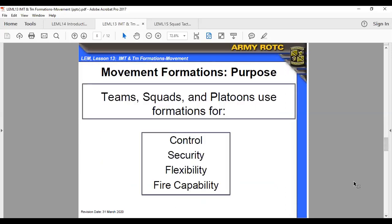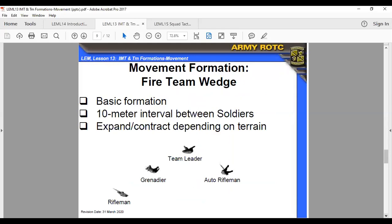Movement formations — the purpose of moving from teams, squads, and platoon is for control, security, flexibility, and fire capability. They all play a different role depending on how you position your personnel. The basic formation is the fire team wedge, with a five to ten meter interval between soldiers. Expand or contract depending on terrain. The main reason for spacing: the kill radius of a hand grenade is five meters.